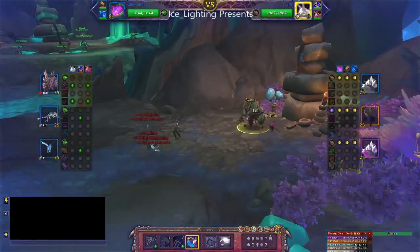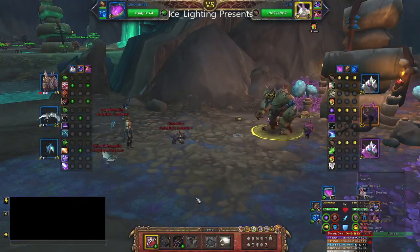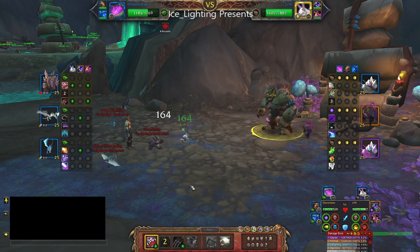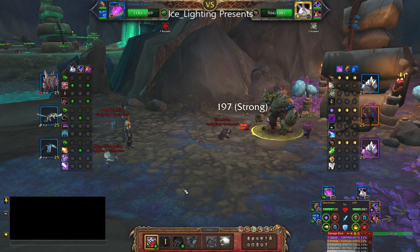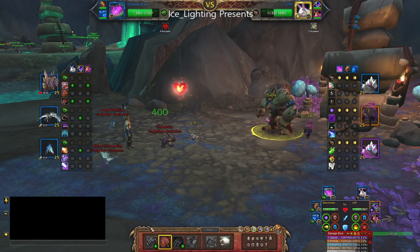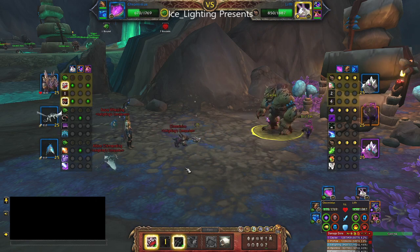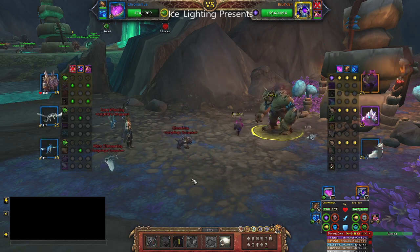So dragon versus magic — there are a couple that are quite good for this. I'm using my Chromie; this one has two good abilities, a Bite and a Ravage. I'm basically using Bite, using the extra health to keep me up and alive, and just carrying on with the Bite until Lift is out of there.